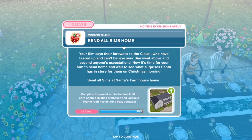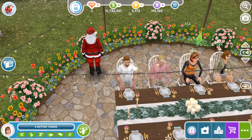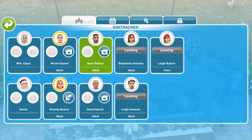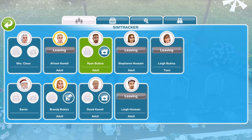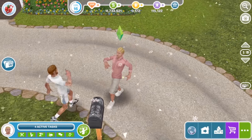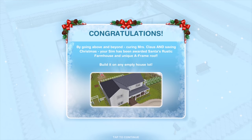Send all Sims at Santa's farmhouse home. I think this is the grand finale — everyone, go on, shoo. Congratulations! By going above and beyond, we have unlocked the beautiful rustic farmhouse and A-frame roofing.